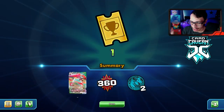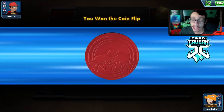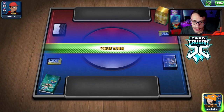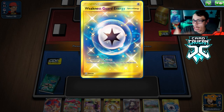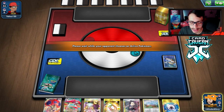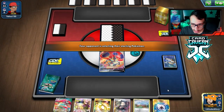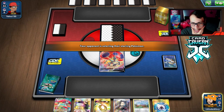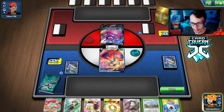Here we go into the second match. We won the coin flip and go first. We're playing against... well we just want to avoid fire. Our start isn't bad — Escape Rope is pretty cool. We'll play Turf Field and pass. Checking prizes: we prized one Orbeetle, the dolls are all there, prized one Cheryl. We passed and hopefully they don't donk us. We're playing against Eternatus — that's winnable but they do play four Boss's Orders which is really annoying.